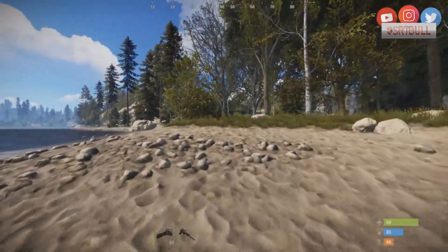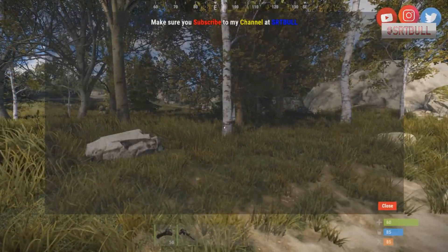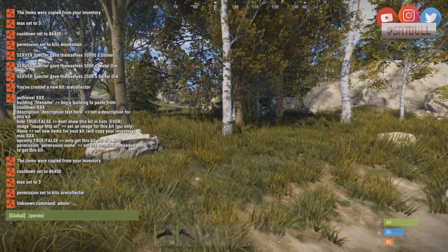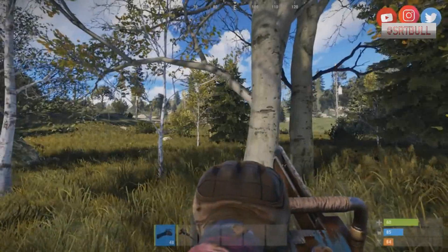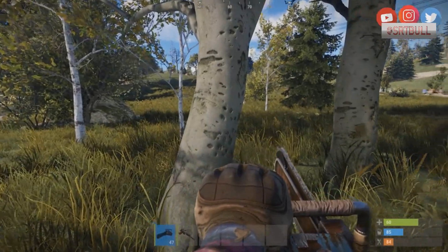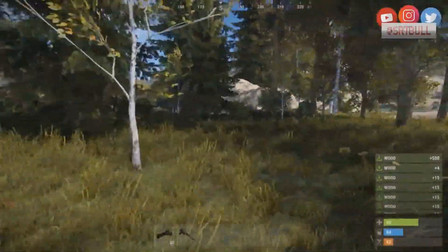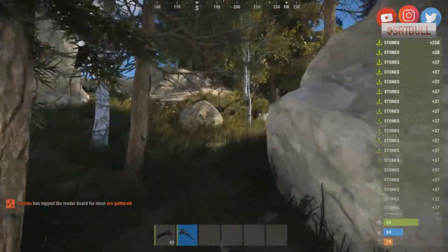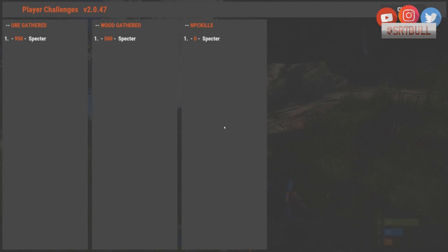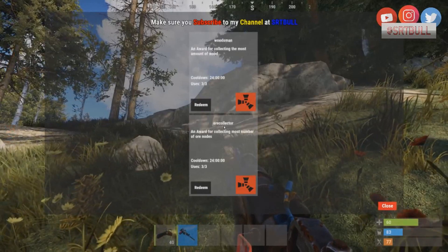Now back in-game with all permissions removed, acting as a default player. Doing /kits confirms I have no kits available. Let's collect some ore and wood — if everything is set up correctly, as soon as I start chopping wood I should become the leaderboard leader. There it is: 'Specter has topped the leaderboard for the most wood gathered.' Then hitting an ore node: 'Specter has topped the leaderboard for the most ore gathered.' Doing /pc confirms I'm the leader in both categories.